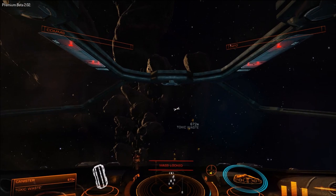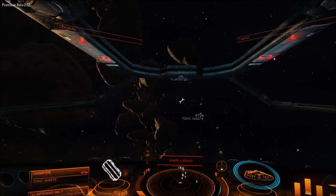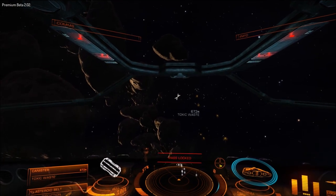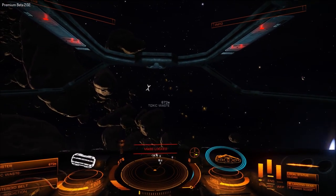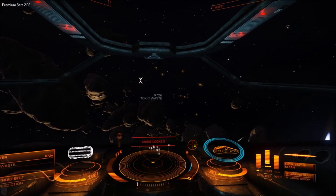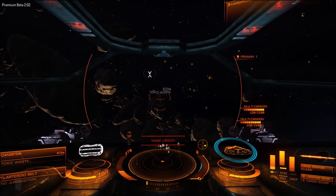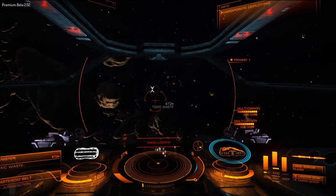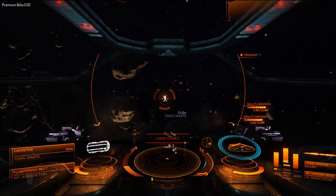The last two things on the UI: we have our comms menu up on the top left — I'm not going to get any comms while in this mission. We also have the info panel, which will give you different information throughout the missions. So let's deploy our hardpoints and complete this mission — we just need to kill these toxic waste canisters. Toxic waste is bad, very bad, so it must die.